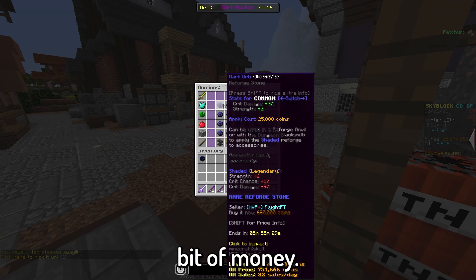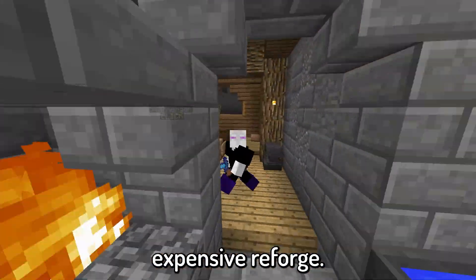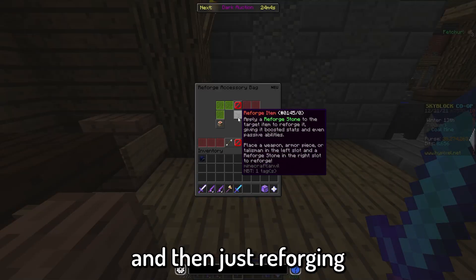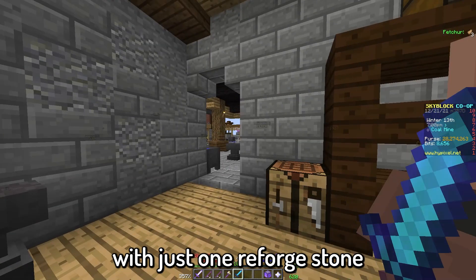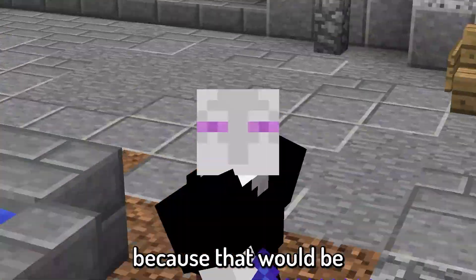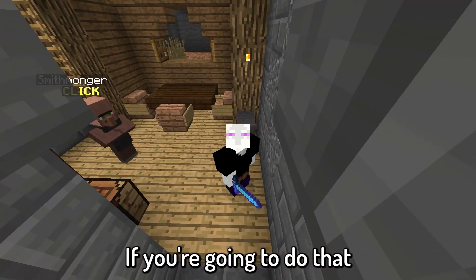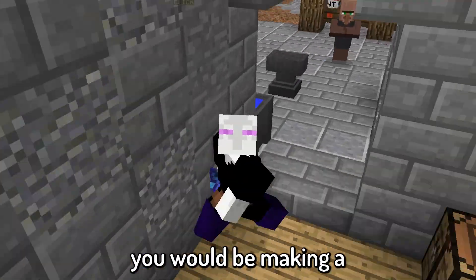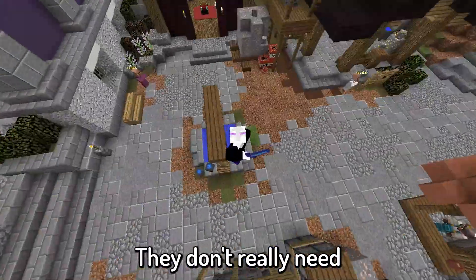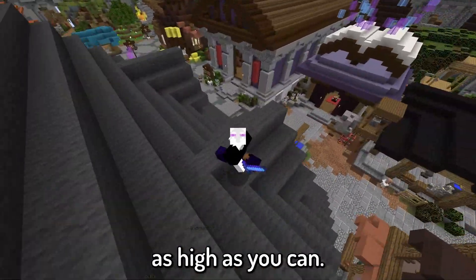It costs a decent bit of money. The lowest bid for one right now is 680,000 coins, so it is a relatively expensive reforge. But thankfully, you can do it very easily by just taking out all of your epic and legendary talismans and then reforging your entire accessory bag with just one reforge stone, instead of having to do it individually — that's a mistake you should definitely avoid because that would be really expensive. So you definitely want to be using that reforge anvil as well. This is the best for most weapons — it will optimize your strength and crit damage, and those are the two best ways to get it as high as you can.